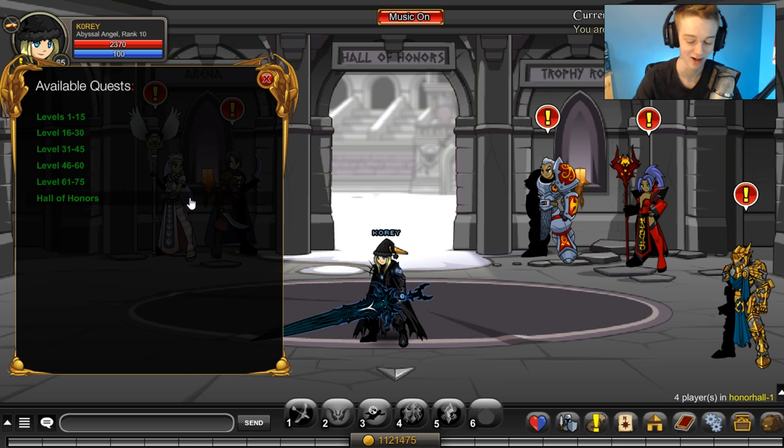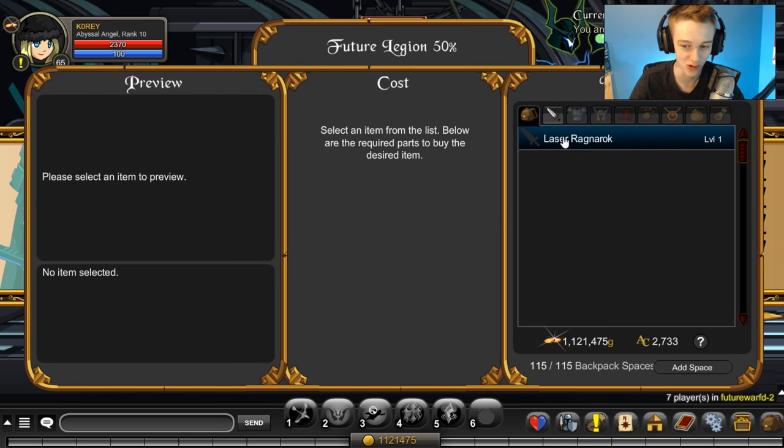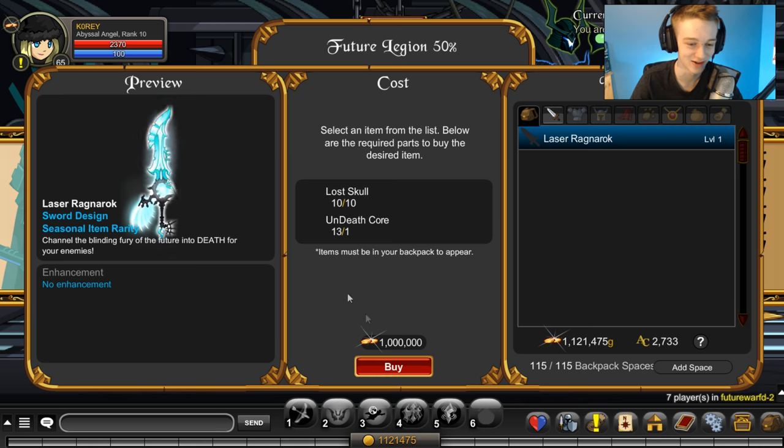Now let's go get the Laser Ragnarok. Speaking of which — they should have RGB weapons like the Ragnarok blade; it would look sick if it was changing colors and blinking. It's not, but that'd be cool — maybe implement that in the rewrite.